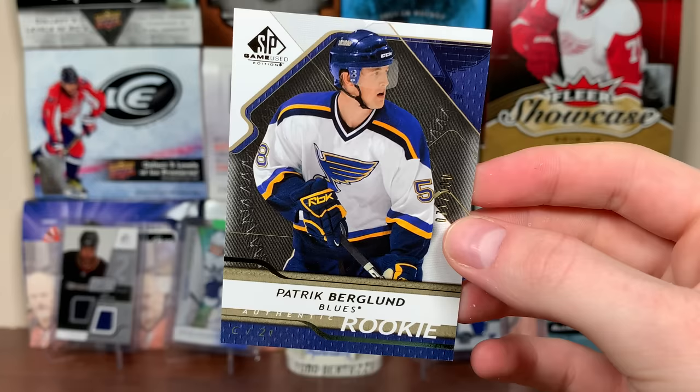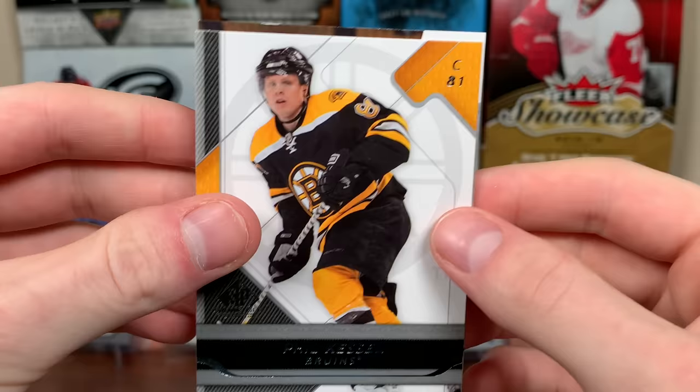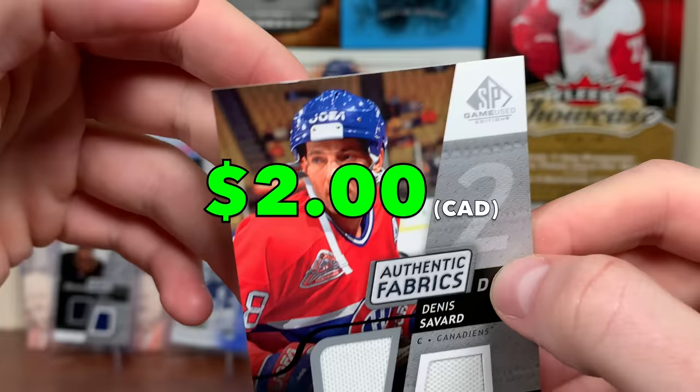We got a Gold Rookies of Patrick Berglund to 100 — 71 of 100. He was on the Sabres there. Patrick Berglund, that's decent — would have been decent way back when. Filler card. And a dinged-up card: Denis Savard, Authentic Fabrics Duel. Unfortunately it's dinged up, but Denis Savard Authentic Fabrics Duel — nice.